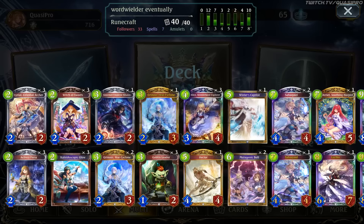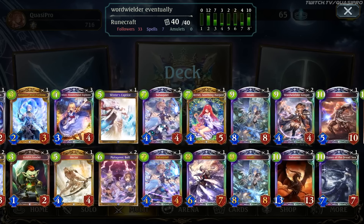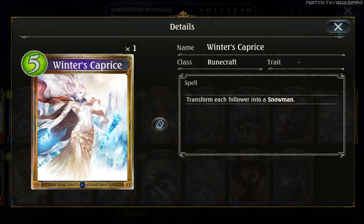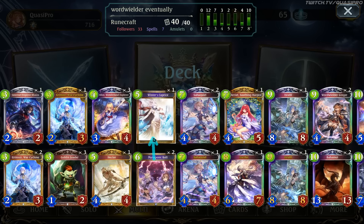We're going to be playing the World Wielder deck again because I don't think there's enough YouTube content on this. There hasn't been a lot of changes compared to last time — we have Winter's Caprice now, we have one of them, it's kind of nice. It'd be nicer to have these mutagenics become that, but it's a standard card and I don't like to craft standards.